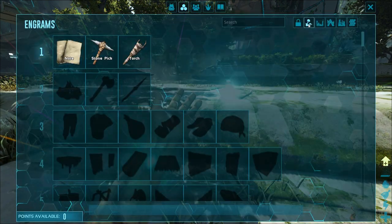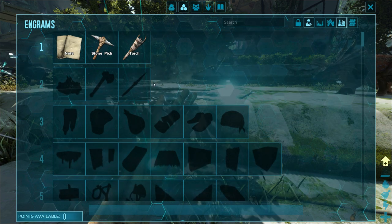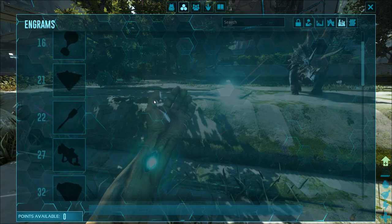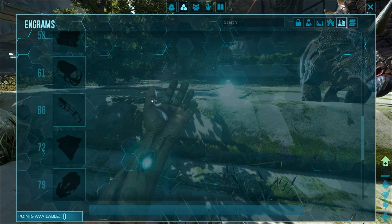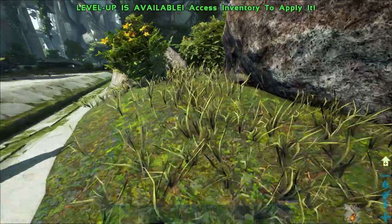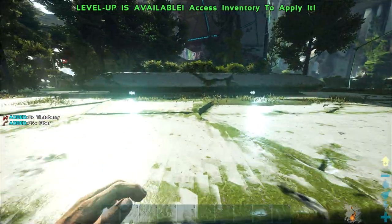Let's take a look at what new engrams have been added. Extinction only - there's 1, 2, 3... 22 new engrams added in with this DLC. That looks pretty cool.